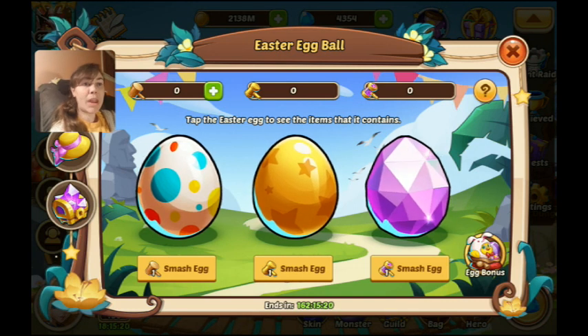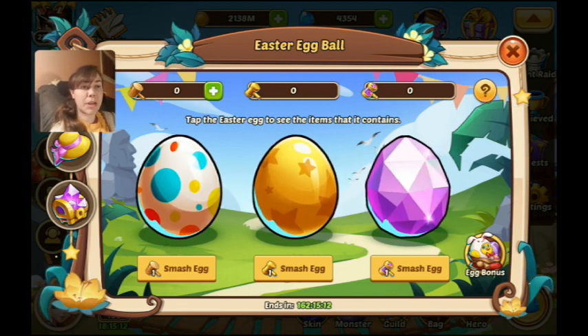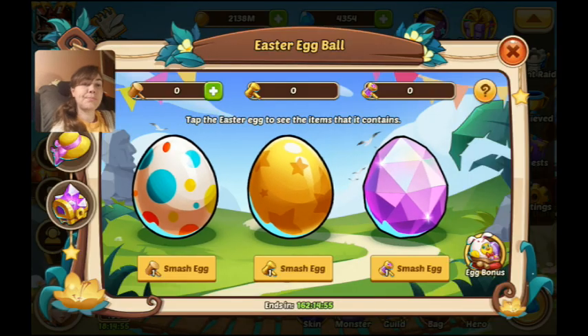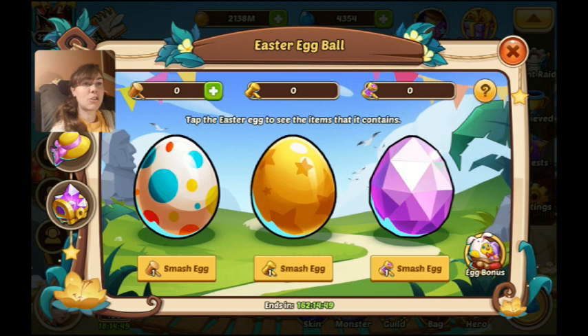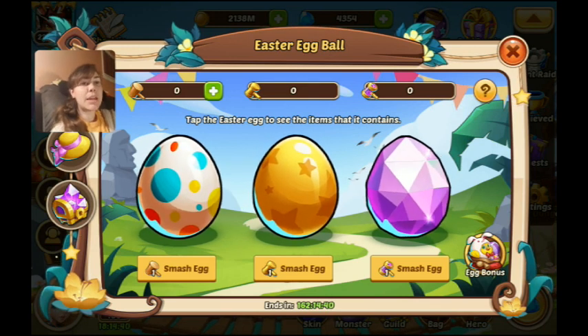Let's jump right to the Easter event and take a look at it. We have Easter balls where you can get wooden hammers, golden hammers, and diamond hammers to smash their respective type of eggs. On the far left, the polka-dotted one is the normal eggs. You can get shards, scrolls, orbs, and even a chance at golden hammers — which is cool, because usually they don't give you any option to get higher tier things in events.